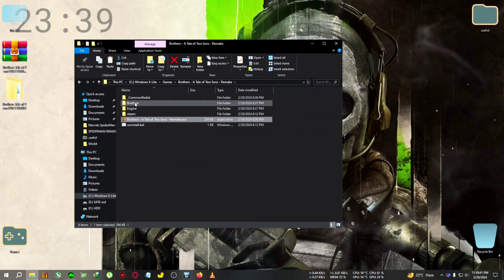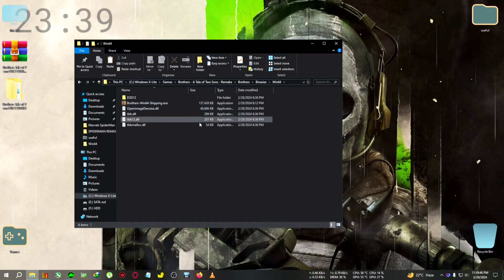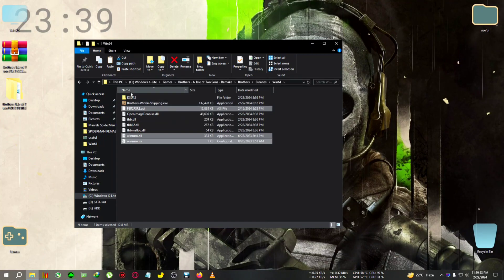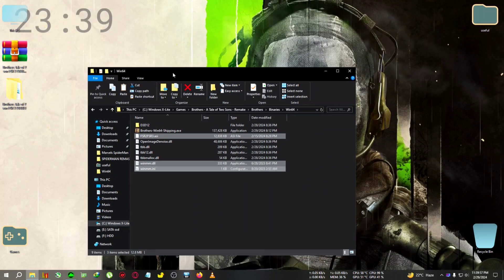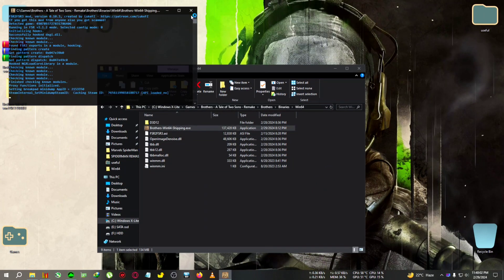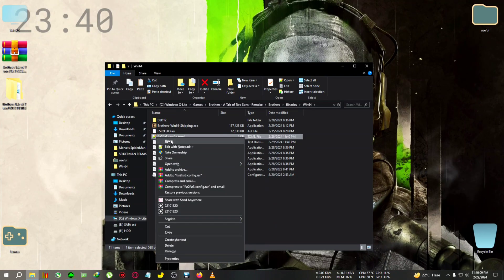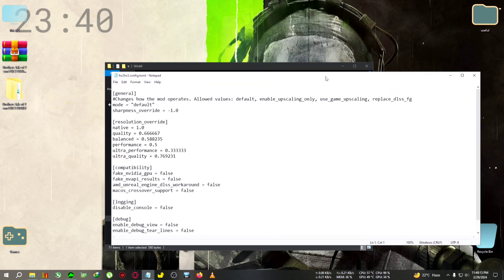Go to Brothers > Binaries > Win64, and where the BrotherWin64 executable is located, paste everything there. Then quickly run the game. When the CMD window appears, close it, and then the FSR2/FSR3 config will appear. We're gonna edit it — right-click, go to Open With, select Notepad.